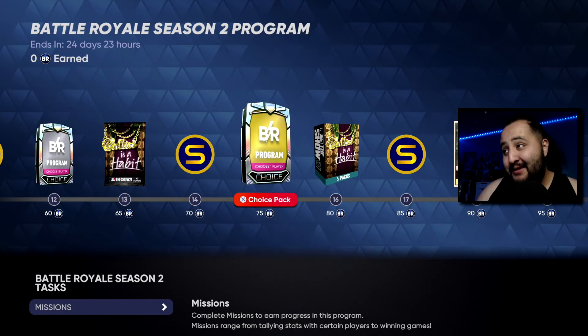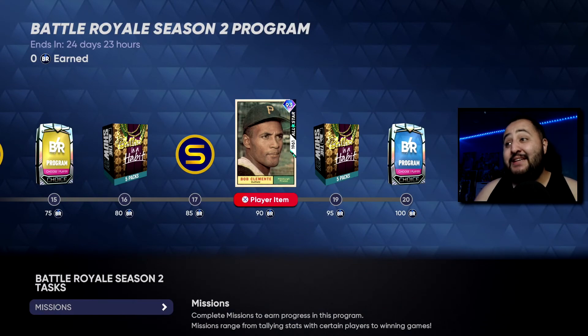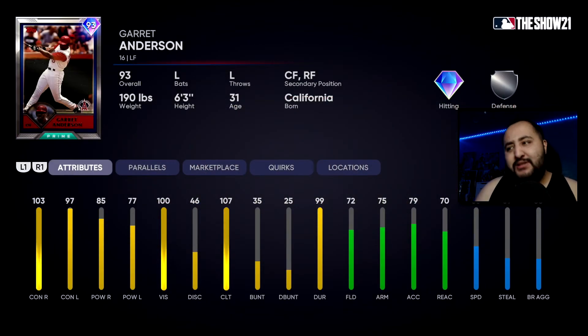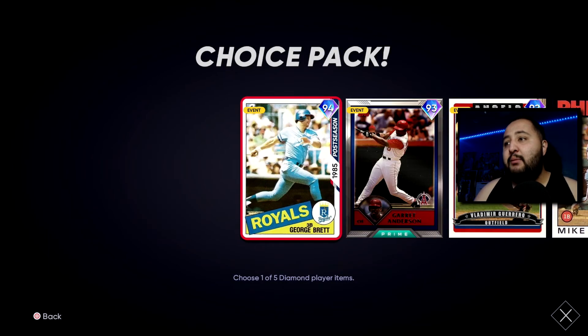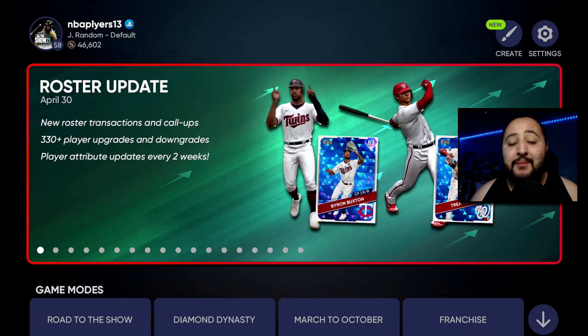In Battle Royale they added two new diamonds to the BR flawless rewards and also a new Roberto Clemente — a 93 All-Star card. Super excited for this card; he's going to be nasty once he gets a signature series. He has 90 fielding, 99 arm, 84 reactions, amazing contact on both sides, and better power than his 88 card. He's going for a crazy amount right now since you need 90 BR wins to get him with 24 days left. The two new diamonds added are a Prime Garrett Anderson, which is pretty nice, and a George Brett card.